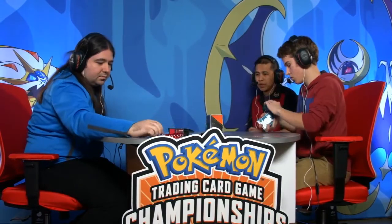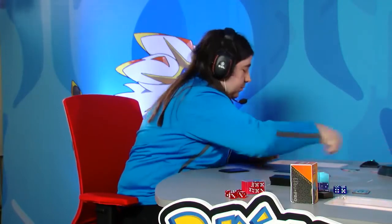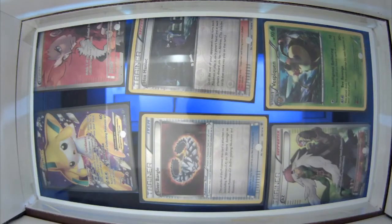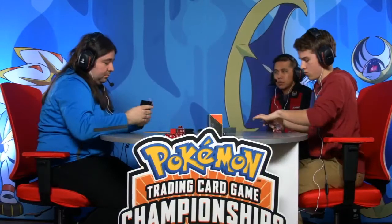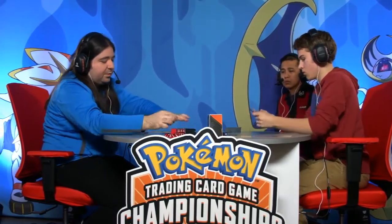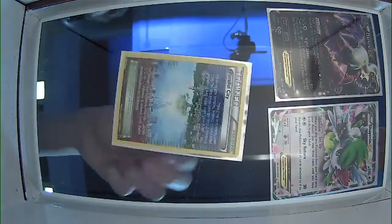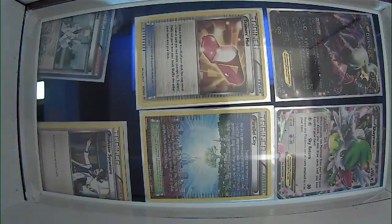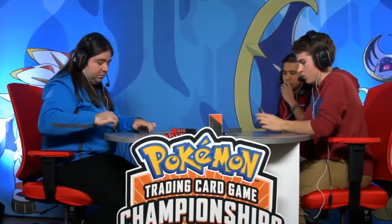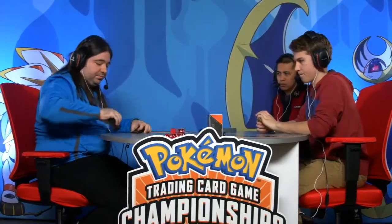Vespiquen only gives up one prize every time a Vespiquen or Flareon gets knocked out, whereas Darkrai EX gives up two every time. Let's check the prize cards for game two. Jimmy's prizes have a Vespiquen and a Silver Bangle, and possibly a Lysander — he only plays one. For Nolan, there's a Darkrai and a Shaymin EX in prizes — nothing too crippling. And we get started with game number two, round one here at the Collinsville Regional Championship.